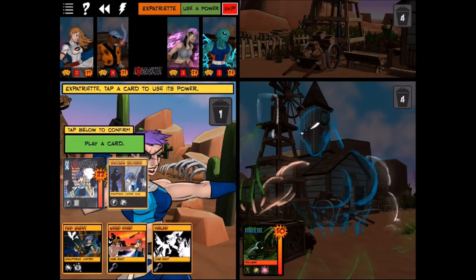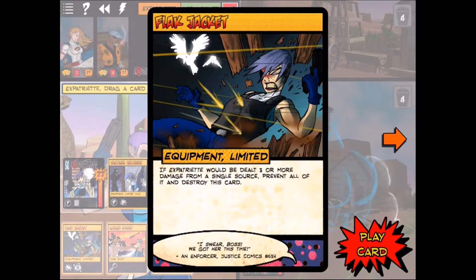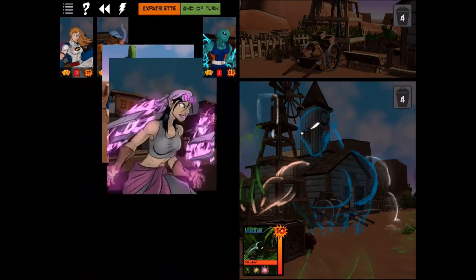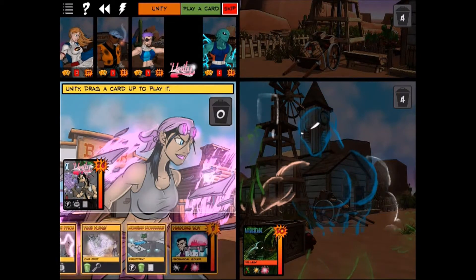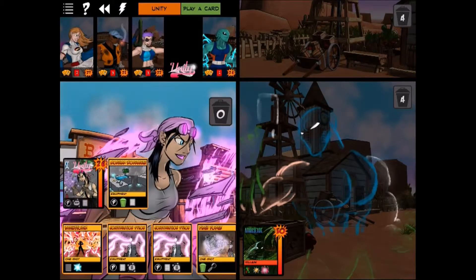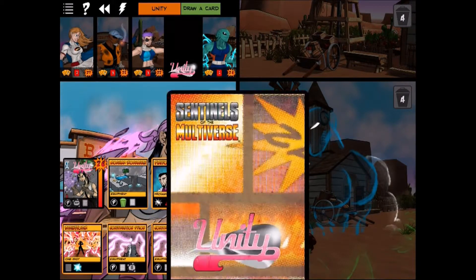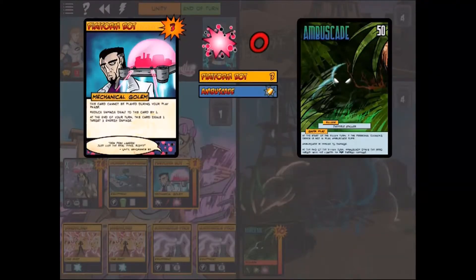Since we can't shoot Ambuscade, we use Expatriate's power to play a card. We play the Flak Jacket — she has two special guns, Pride and Prejudice, and when both are in play things get really powerful. For Unity we throw down the Modular Workbench and use it to discard Flash Forge, putting out a platform bot — but he's immune to damage right now so it doesn't matter.